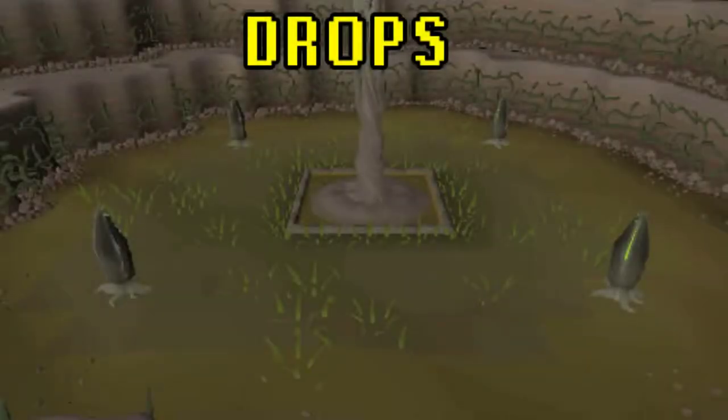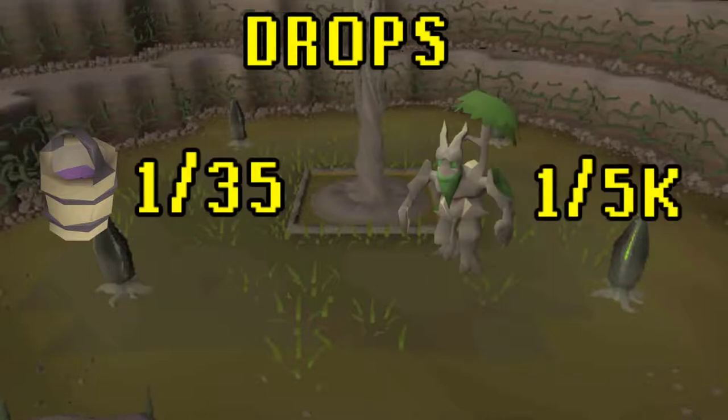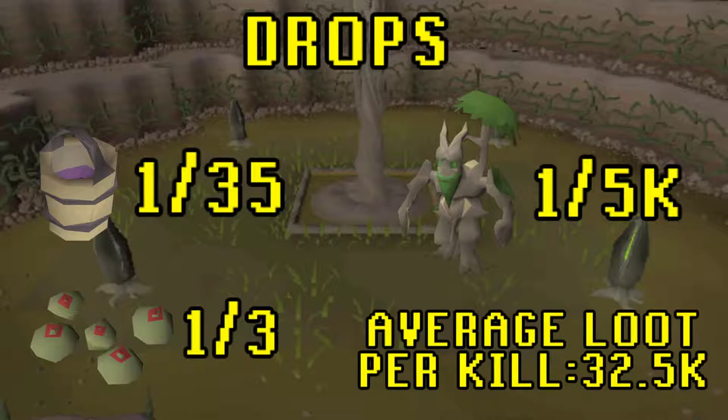The main drops players kill Hespori for would be the bottomless compost bucket at a drop rate of 1 in 35. The other notable drops include the farming pet at 1 in 5k and the unique seeds at 1 in 3 that offer significant buffs to farming within the farming guild. The average drop at the time of recording from Hespori is around 32.5k.